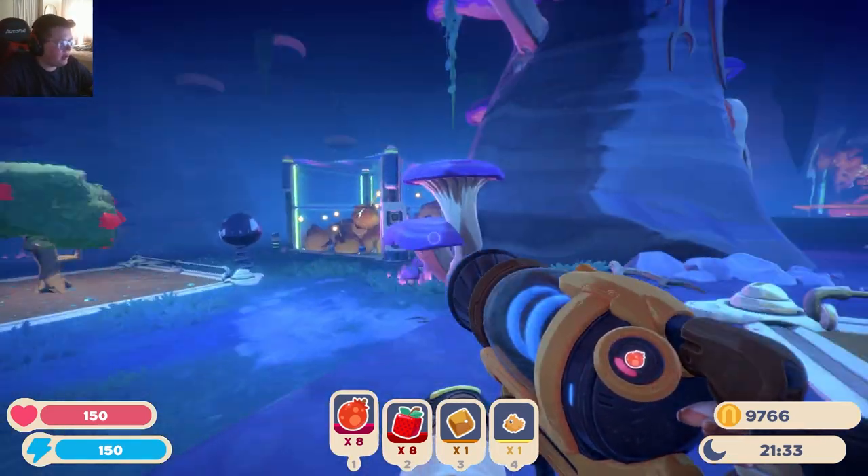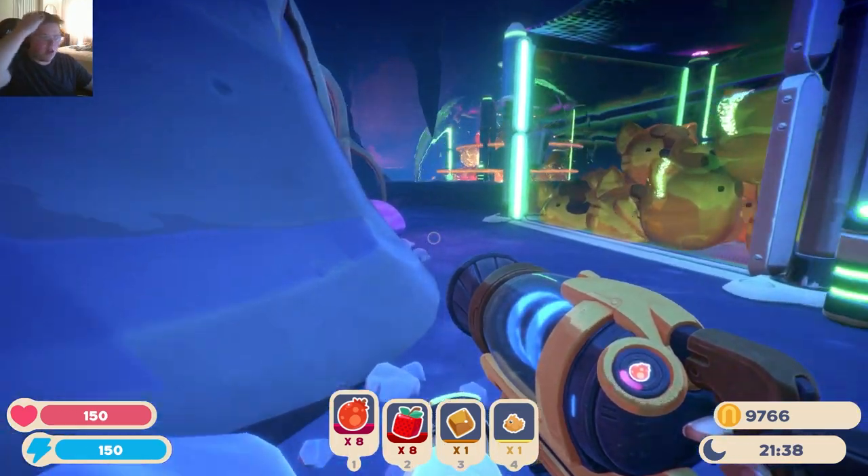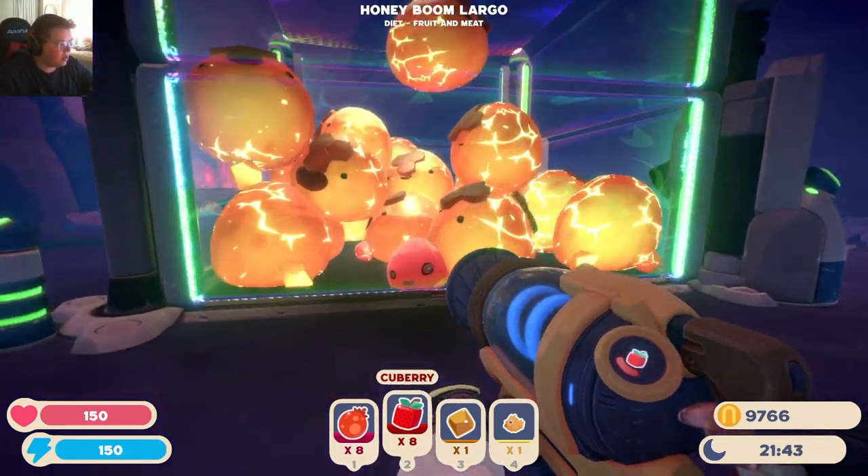So now we got some largos — some good largos. The honeys will calm them down. This way we can feed them quite easily. I think this is all pretty good stuff. I think we're making moves here.